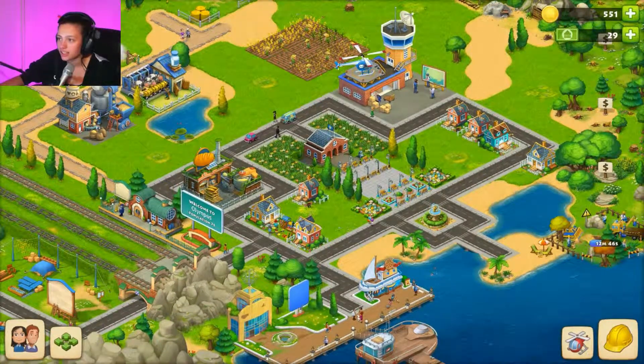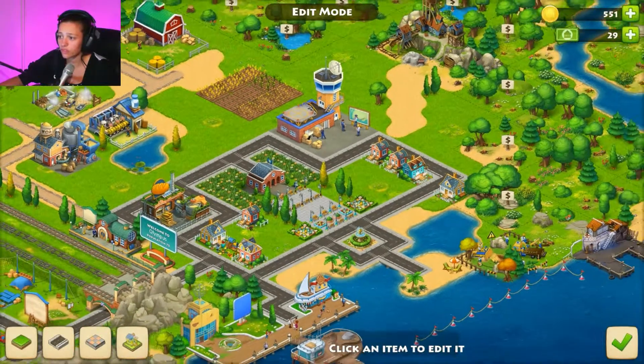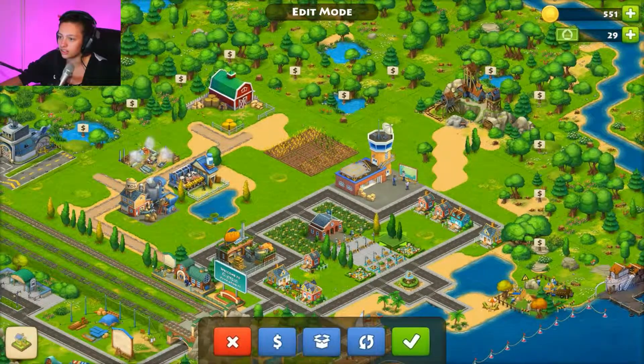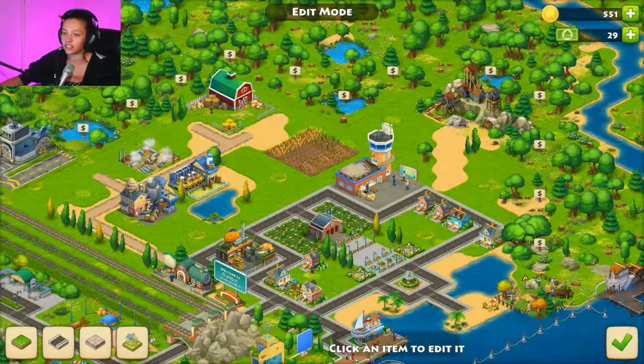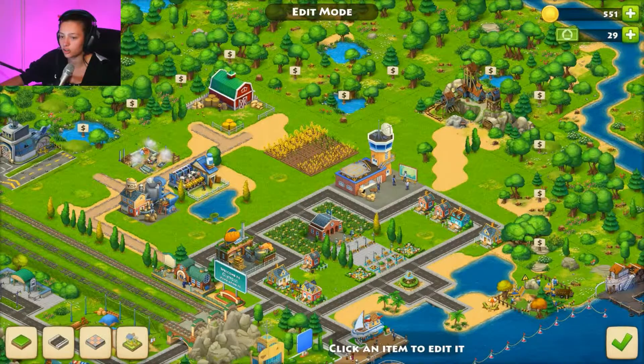This is edit mode where you can edit stuff and turn your buildings around. You've also got a temporary holding box for your stuff. Usually what I do is take all the decorations, the trees and everything, put them in the box and leave them there until I've finished placing all my buildings where I want them. Then I get achievements once I unlock the town hall.